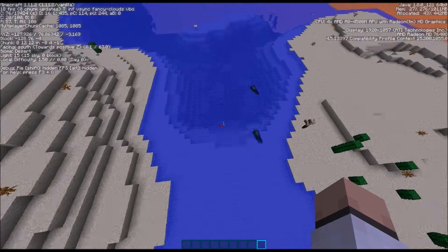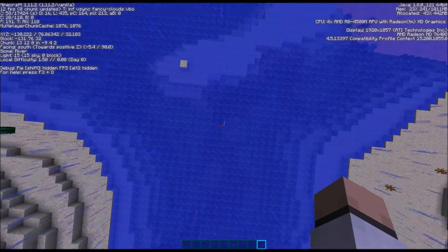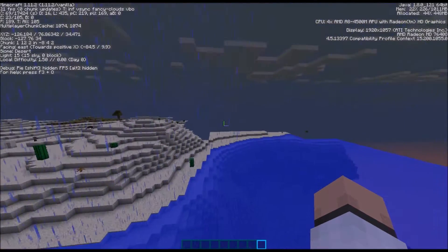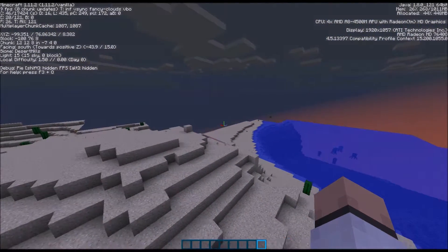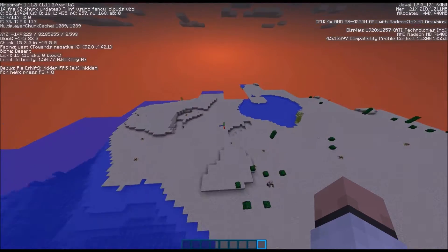Now I'm going to go over into another biome that's nearby. You see right here — we are now in a river biome, and it is raining. You see here? It's raining. It's a river biome. But now I come over here into the desert — it's not raining. Because it doesn't rain in desert biomes.